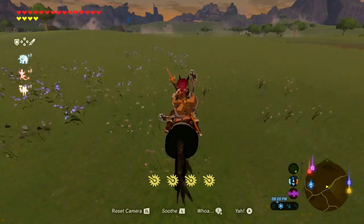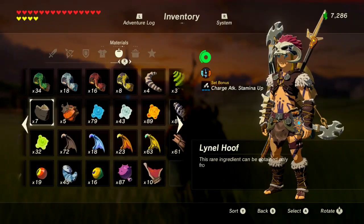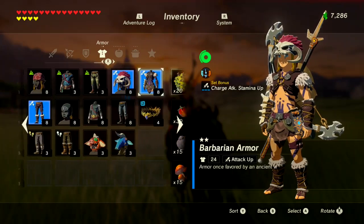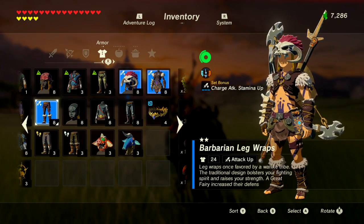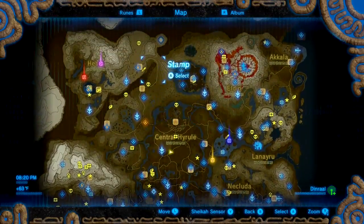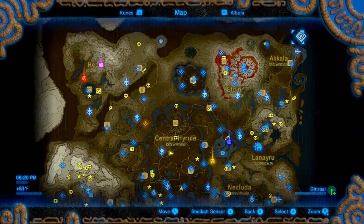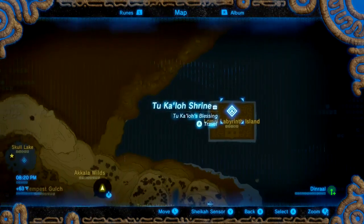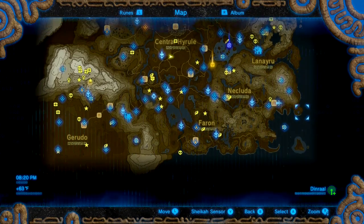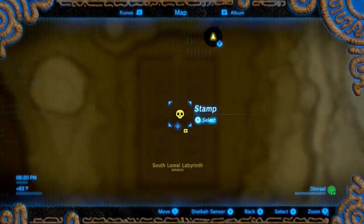Now if you have any strength gear — like this helmet, like this set that you get from the labyrinth — you're even better off. Barbarian armor, which you can get from this labyrinth, this labyrinth, and this labyrinth. They love to hide that stuff.